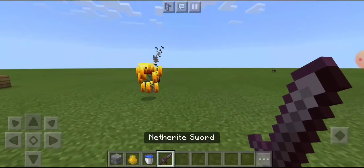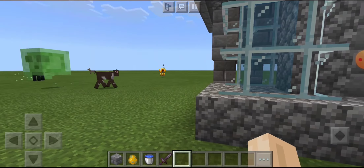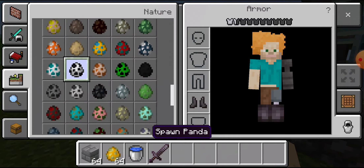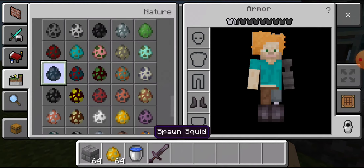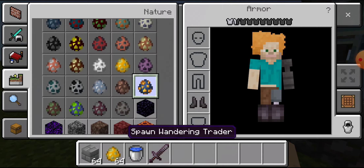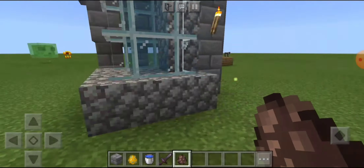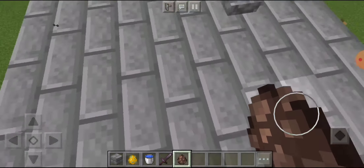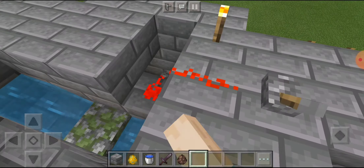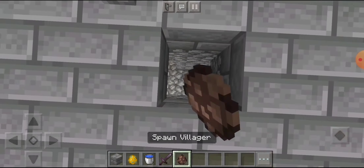You basically put any mob that cannot swim in there. I only know that blazes can't swim. Are there any others that can drown? Kind of — villagers can drown. Once you're done torturing them you can just put that back and then the water's gone. See if a villager can drown.